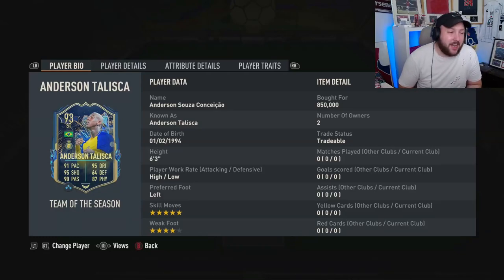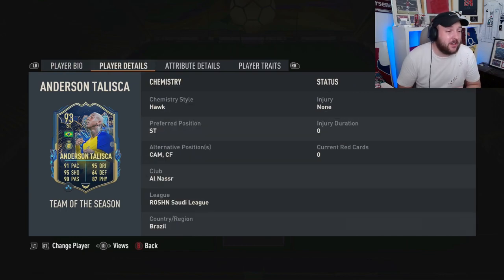We are looking at Team of the Season Talisca. High/Low, 6'3", left footed, 4-star weak foot, 5-star skill.